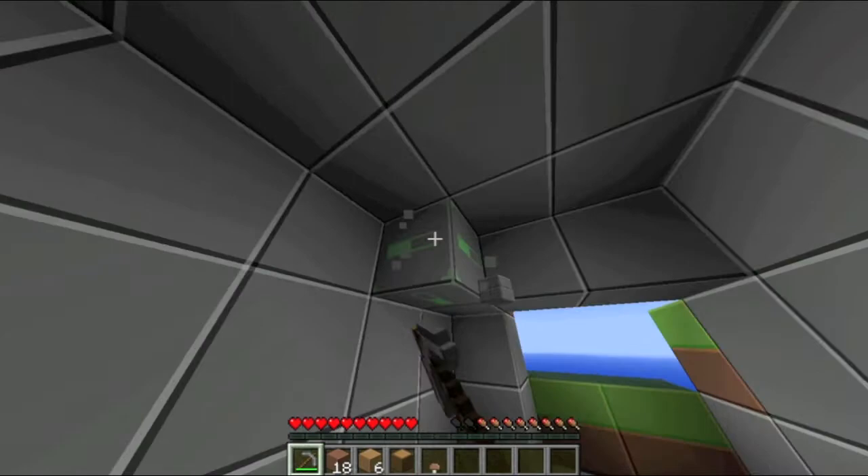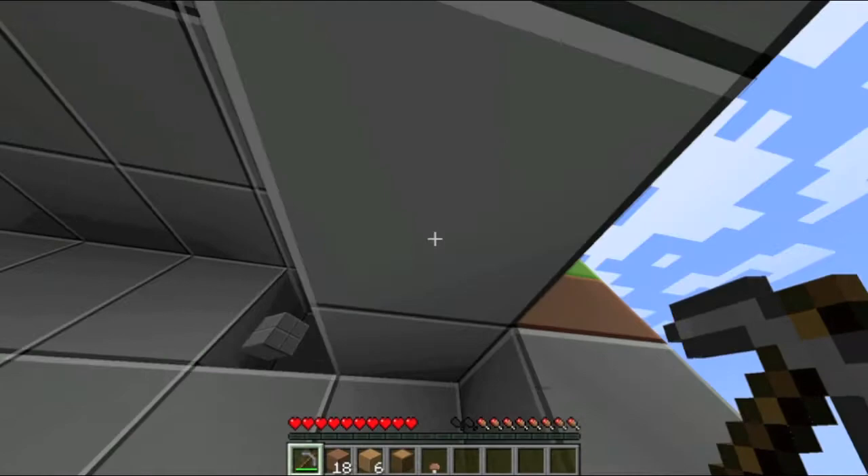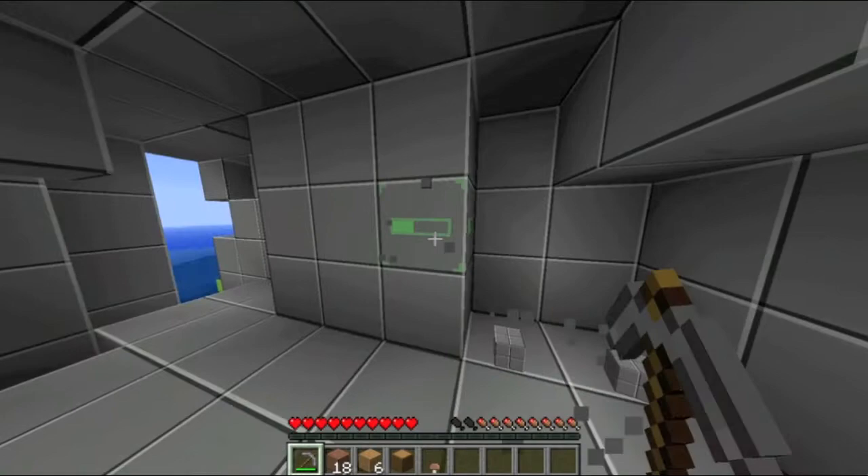I'll start digging out the cave. How do we want to do this? I guess go straight back, make a little bit of room. With my luck, I'm gonna hit lava.